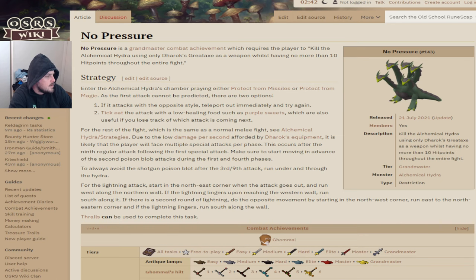For the rest of the fight, which is the same as a normal melee fight — see Alchemical Hydra strategies. Due to the low damage per second afforded by Darroch's equipment, it is likely that the player will face multiple special attacks per phase. This occurs after the ninth regular attack following the first special attack. Make sure to start moving in advance of the second poison blob attacks during the first and fourth phases — the green phase and the grey phase. To always avoid the shotgun poison blob after the third to ninth attack, run under and through the Hydra. And thralls can be used to complete this task, which is great — we will be using that as well.